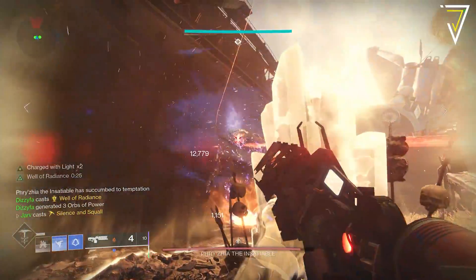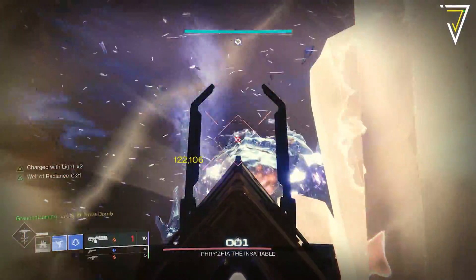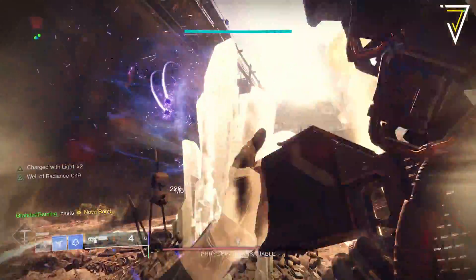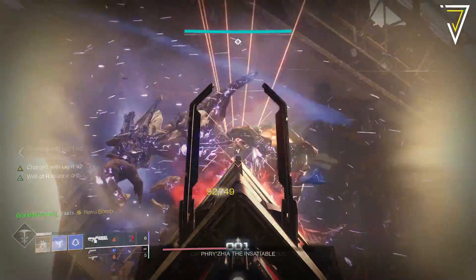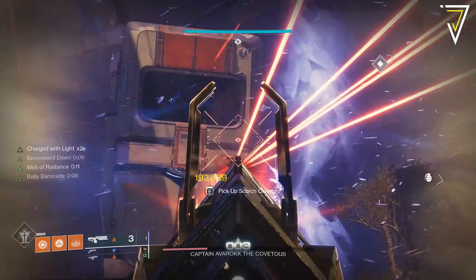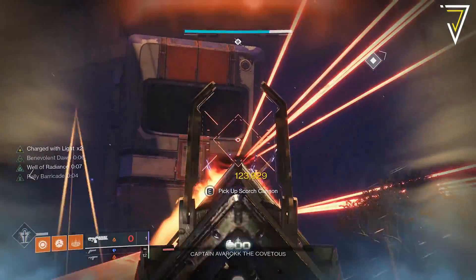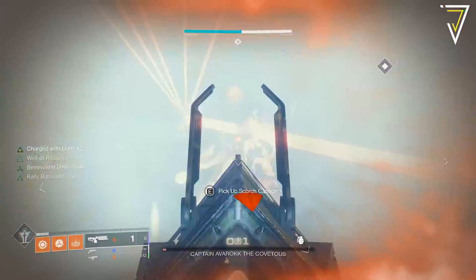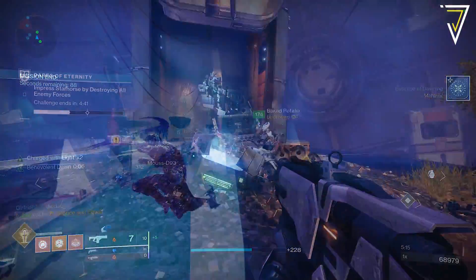As for the featured dungeon, the Grasp of Avarice returns. The Grasp was introduced in the 30th Anniversary Pack and not only has its own exclusive armor, it is also the main source for the Gjallarhorn exotic rocket launcher. Much like the Vault of Glass, defeating the final boss grants an additional pinnacle reward, so both activities will go a long way toward your power grind this week.